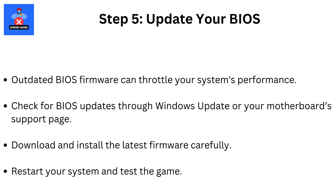Step 5: Update your BIOS. Outdated BIOS firmware can throttle your system's performance. Check for BIOS updates through Windows Update or your motherboard support page, download and install the latest firmware carefully, then restart your system and test the game.